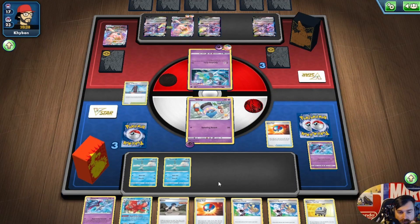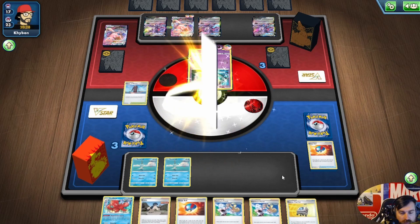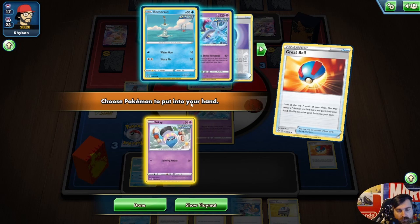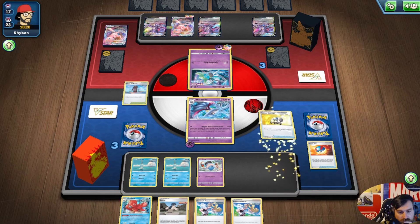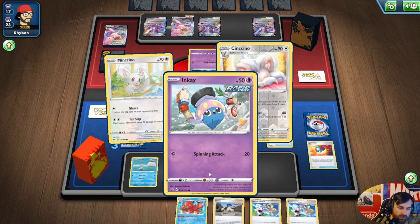I'll take the Malamar. I already have 40, 80 — I need to knock out three, right? I kind of want to leave the Rescue Carrier there but I need to set up another NK, so that's fine. We'll get him and him just so we can draw more cards next turn if we need to.